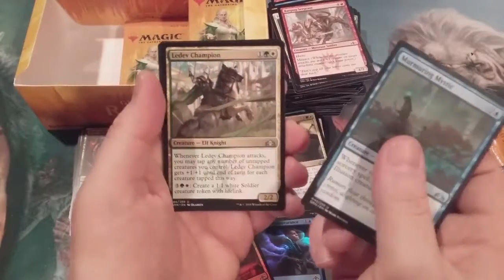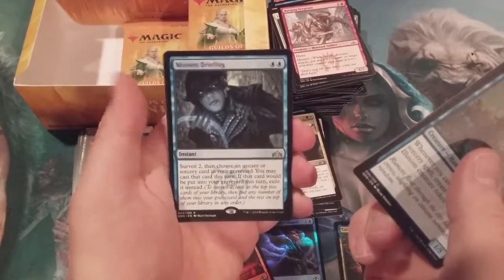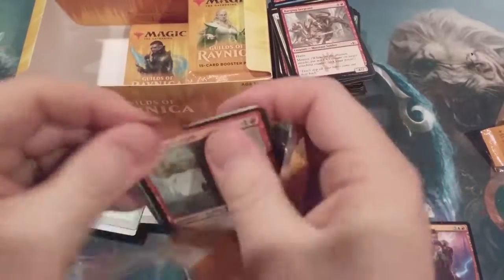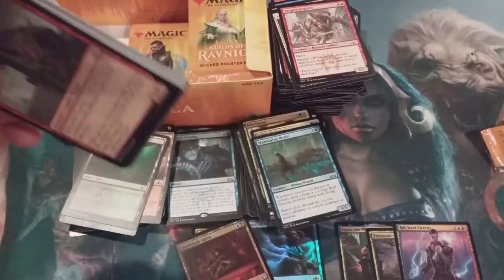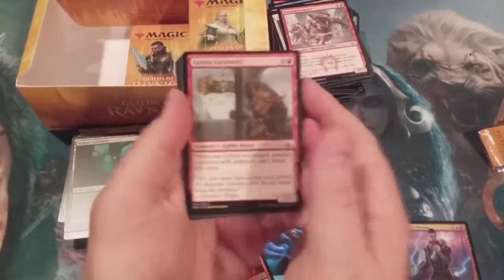First shock land is going to be a Steam Vents — Thought Erasure, Mission Briefing, another Izzet card. I know it has a Dimir watermark, but I'm telling you I've had more success playing that in an Izzet build than I have a Dimir build.